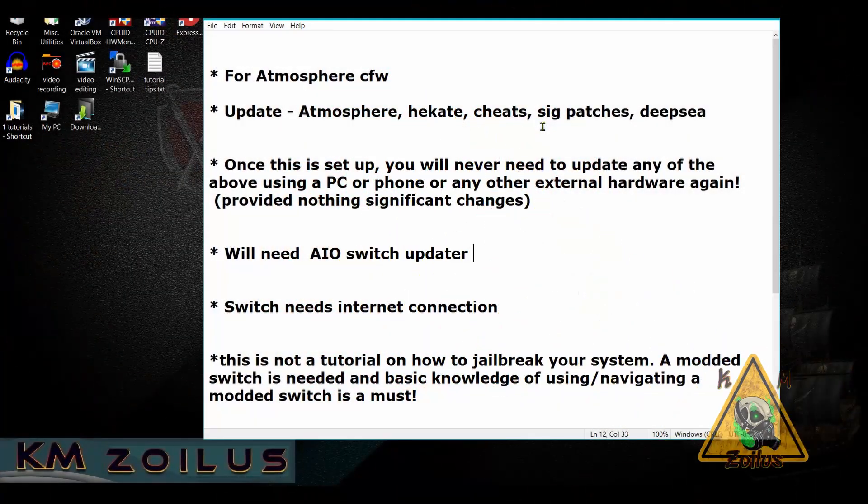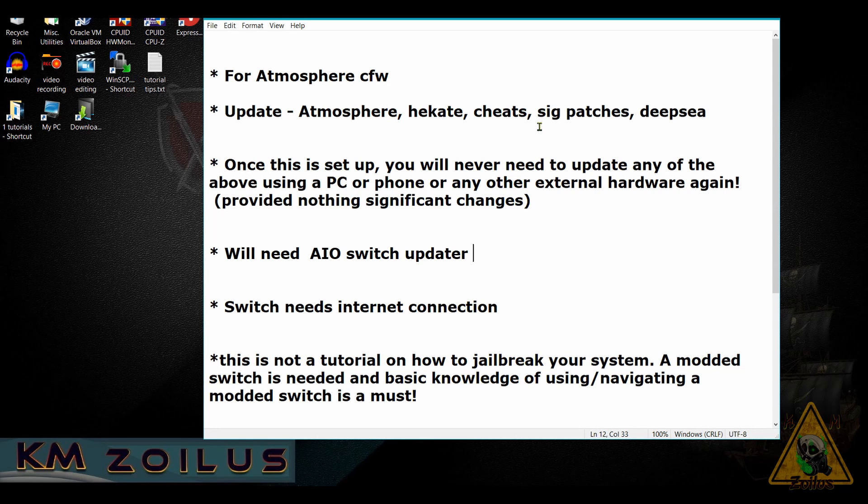Welcome to the channel. This is KMZ and I have a Switch tutorial for you today. I'm going to show you how to update Atmosphere, Hecate, cheats, sig patches, and for those that use the Deep Sea all-in-one, how you can update Deep Sea — all directly from your Switch. The people who will benefit most are those who use Hecate to launch Atmosphere, whether by itself or through Deep Sea, Cosmos, or similar all-in-one packages.